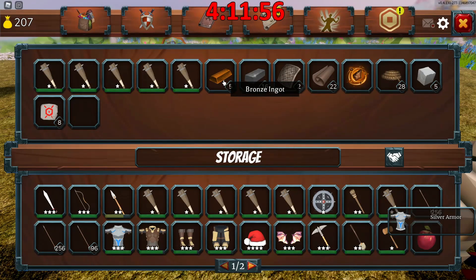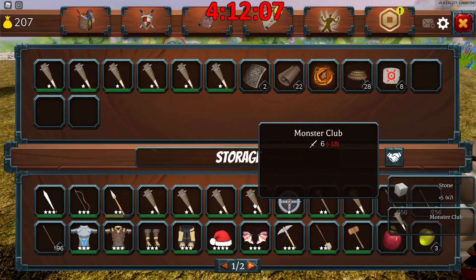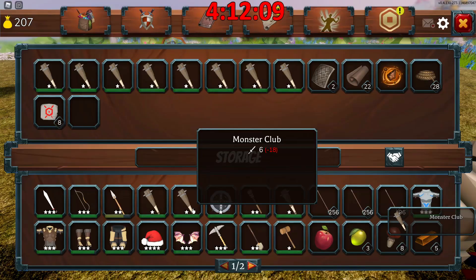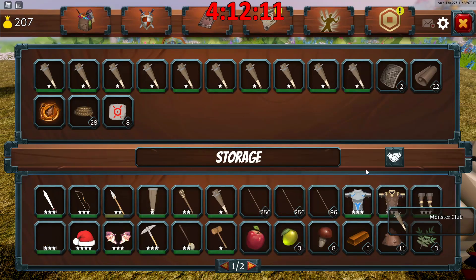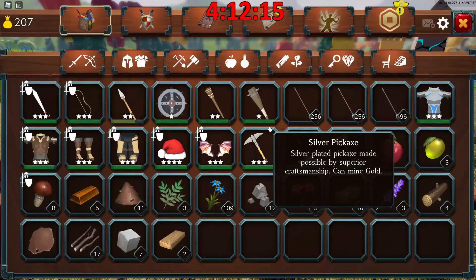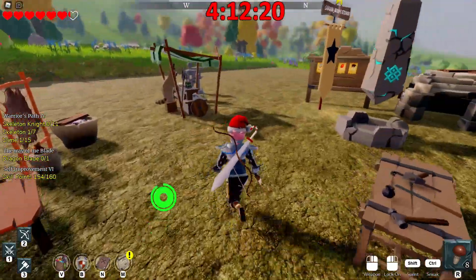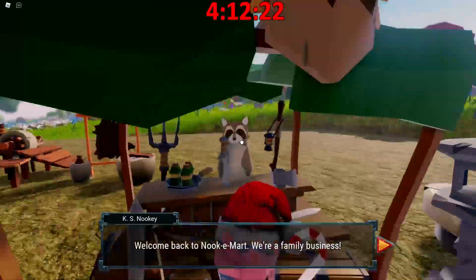All right, let's pull some of my stuff out of here. I want all of it please. I'm actually gonna put the monster clubs in here because I'm gonna do something a little bit strange to get some gear going. So got silver armor, let's go ahead and equip that. Looking snazzy. We can go sell our old armor, we don't need that anymore.